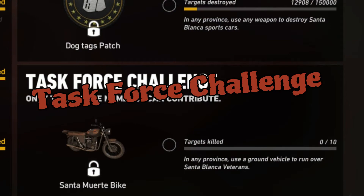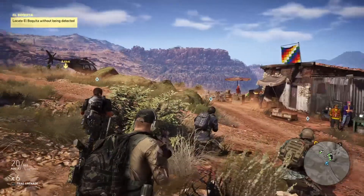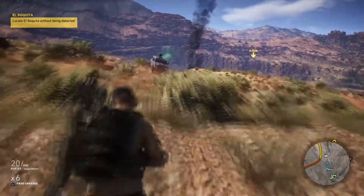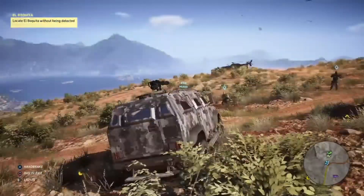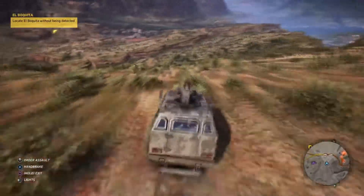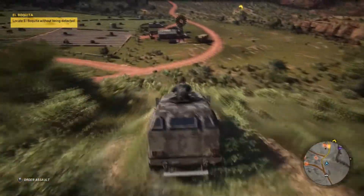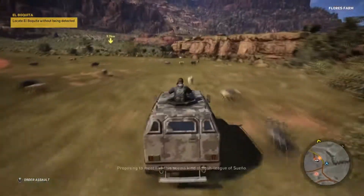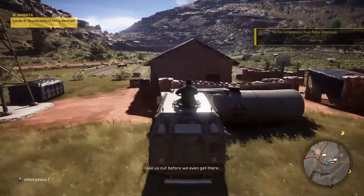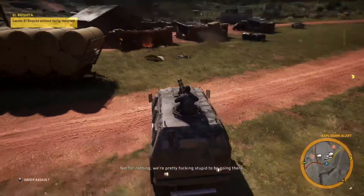Now on to the task force challenge. This one's in any province — use a vehicle to run over Santa Blanca veterans ten times. I stayed in the same area as the previous challenge. Instead of using a helicopter, I called in the armored SUV, drove it down there, and just drove over the two guys walking around. You can go down the hill multiple ways — first time I actually flipped my car over multiple times, which was kind of fun. Just rinse and repeat ten times until you have that challenge done.